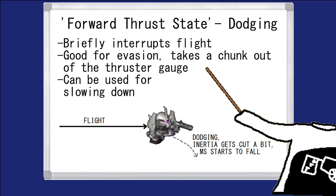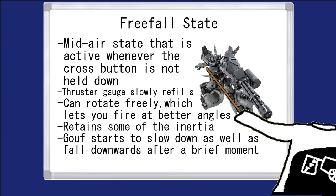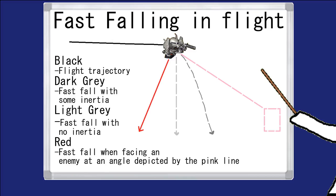Dashing still works in forward thrust mode, but it cuts the inertia from any previous maneuvers and makes you fall diagonally downwards. The second most frequent part of aerial movement covers all the moments outside of forward thrust mode — when the cross button isn't pressed, or if you've pressed triangle. You retain some inertia and will start to steadily lose altitude after a brief moment. However, you also get some thruster gauge back, allowing you to go back to flying. You can also turn around with ease, not to mention the improved firing angles. Another useful thing you can do is fast falls, in case you want to touch down quickly. Just keep in mind that if you block for too long, you will slow down too much and the inertia gained from flying will be completely lost.